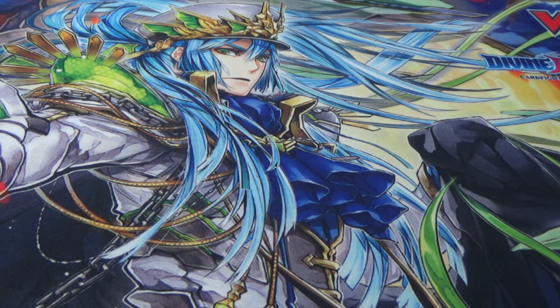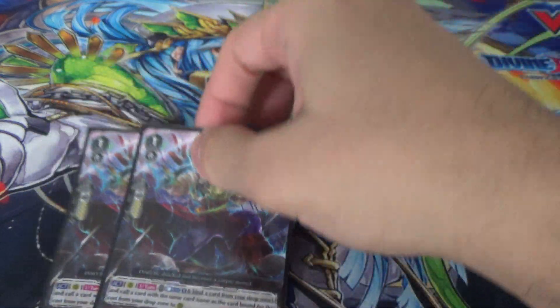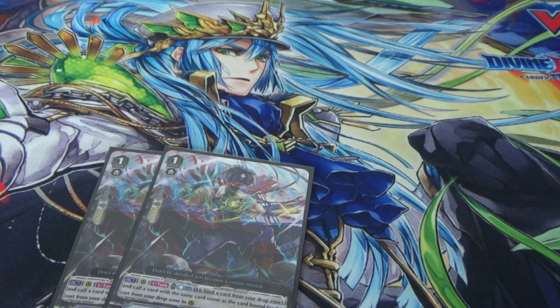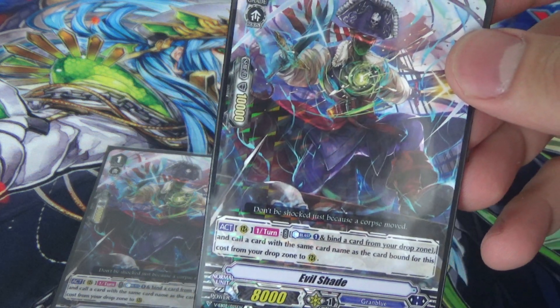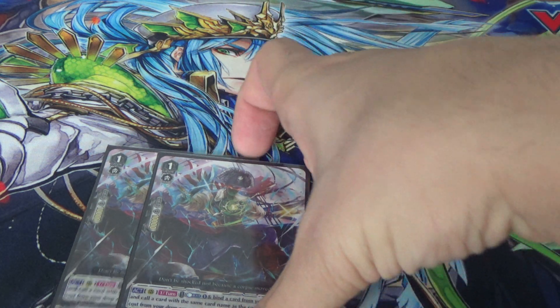We play 2 of Evil Shade. Counterblast 1, bind something from your drop zone, and call a card with the same name as the unit you bound from your drop zone. You need to make sure you have a copy of that card already in the drop zone. It helps generate an extra card on your field, though it hasn't seen that much use since there are many other ways to call from the drop zone. Still a good card, so 2 of.